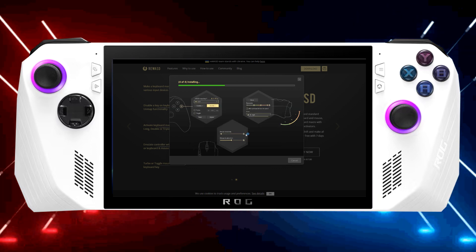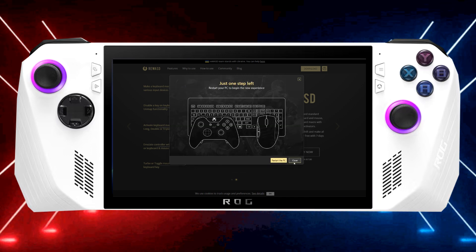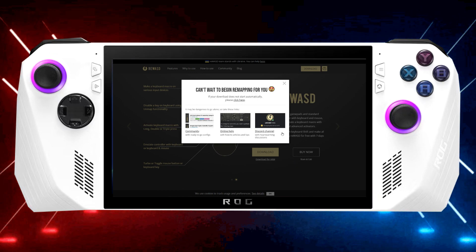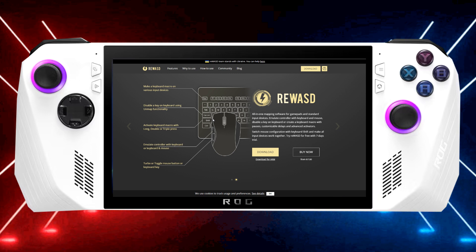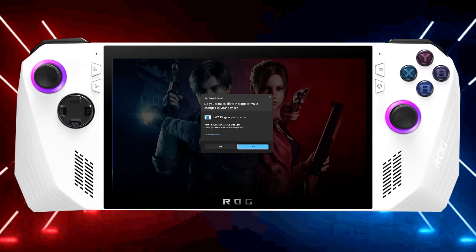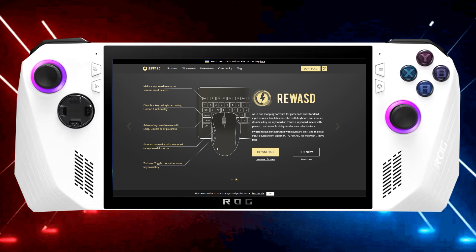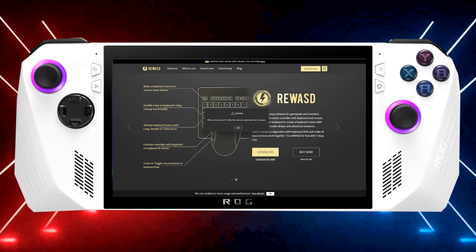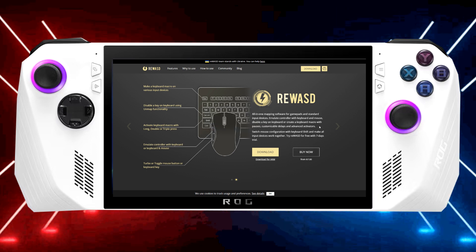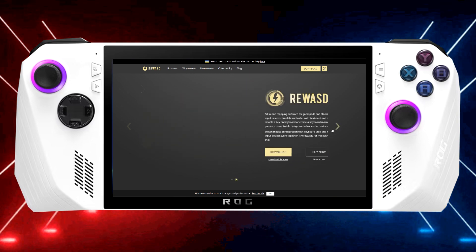Rewasd makes going from one controller to another in one playthrough a lot more convenient than having to get a specific controller type that a game prefers. With the ROG Ally, my Xbox Series controller is picked up no matter what game I play, but with the PS5 controller on Steam games, third-party titles, or other launchers, I usually have trouble. So I go into Rewasd and turn my PS5 controller into an Xbox controller to avoid all the confusion and complications.